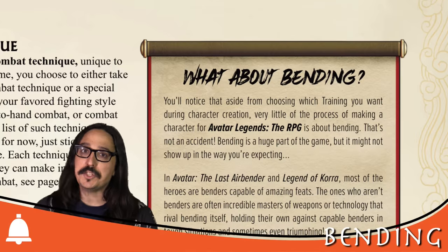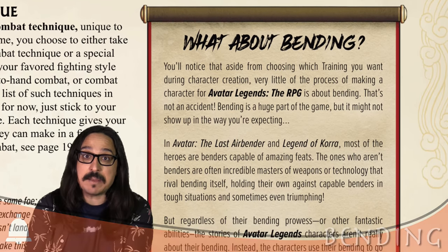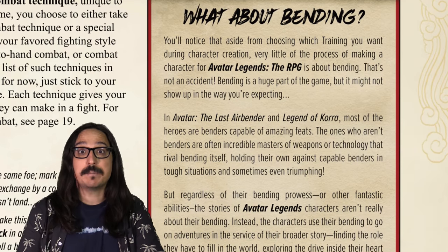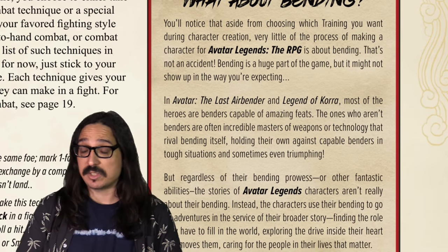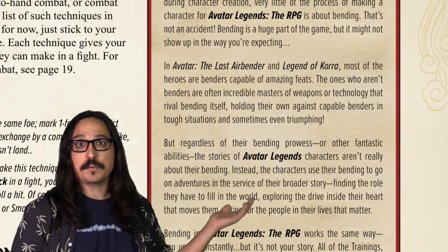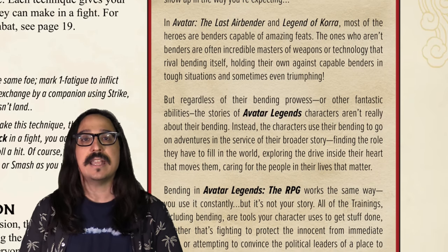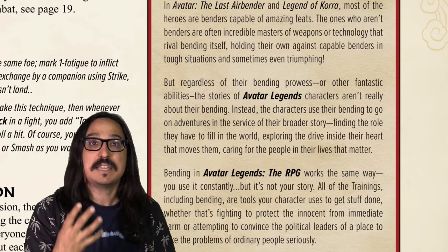The devil is in the details, and boy, are there a lot of details. The question most of you have right now is how does the game let you do bending? How could any game possibly handle the tremendous flexibility of magic-like bending? The short answer is the game just lets you do whatever you can think of. The long answer is Powered by the Apocalypse is a flexible system that cares more about what your character is doing narratively than any kind of specific move. In Avatar Legends, this might be something like relying on your skills or pushing your luck, because pretty much any action your character takes falls under the umbrella of one of the moves.